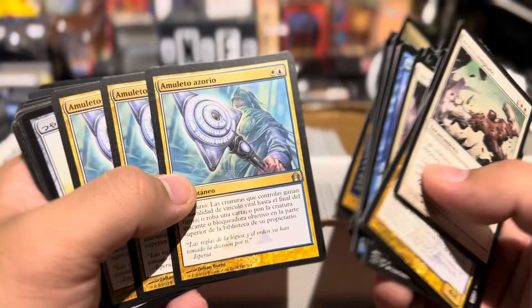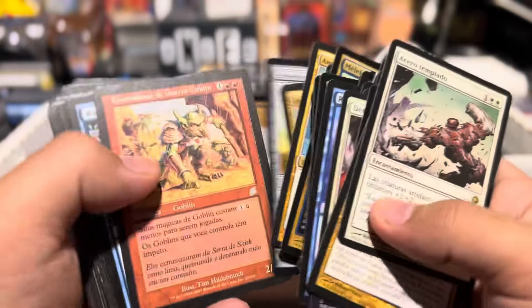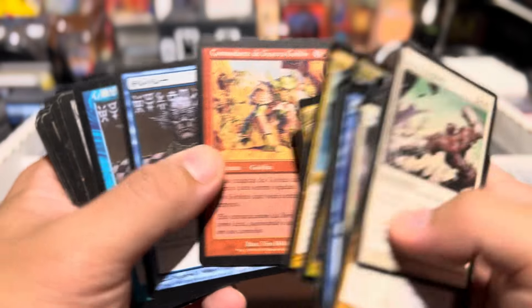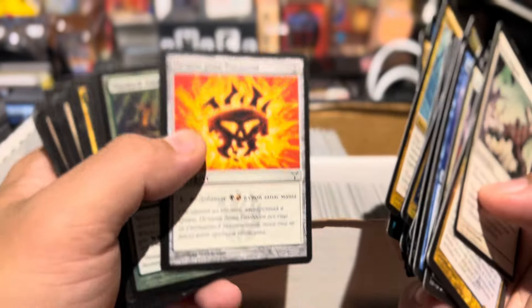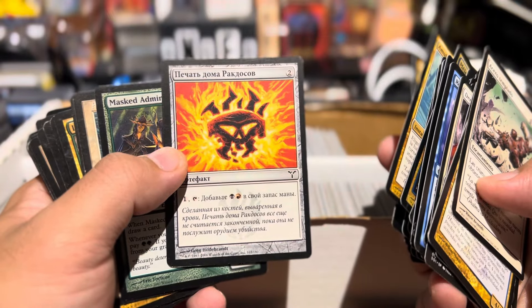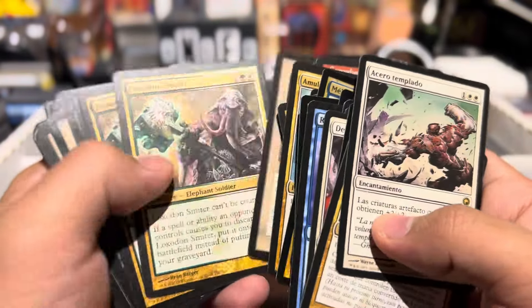But there's definitely some cards here, man. There's still a Burnish Hart. Look at that — that's actually a very good Commander card. Look at that. Telepathy. You got some Signets. I mean, come on — everyone knows the Signets, right?